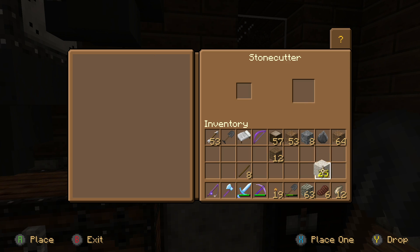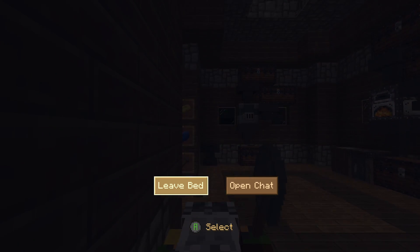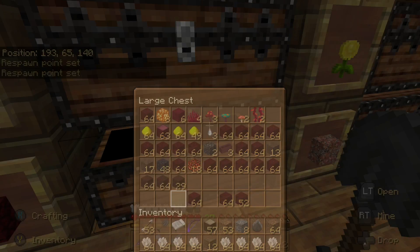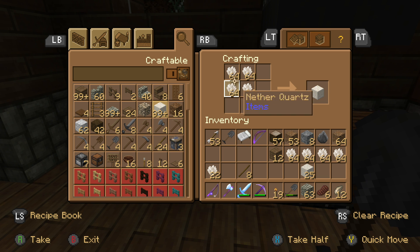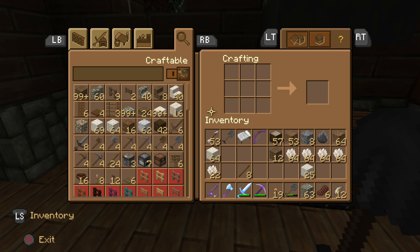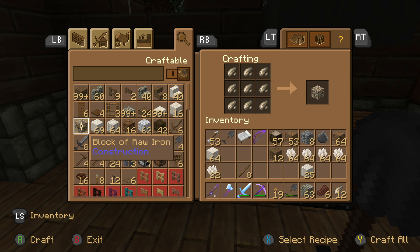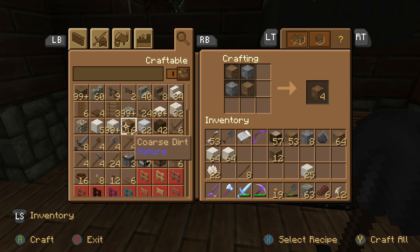We'll get 25 and then make some more. It's dark — let's go sleep, we don't want zombies spawning in the village. We've got a whole bunch of this so we can make some more blocks. Remember, you have to go into the crafting table — it takes four nether quartz to make one block. Press Y to get as many as we can.